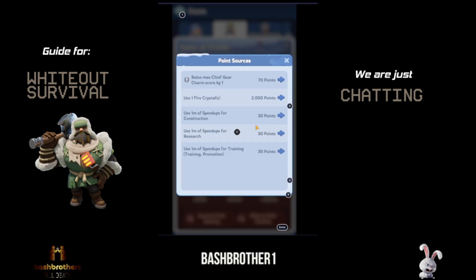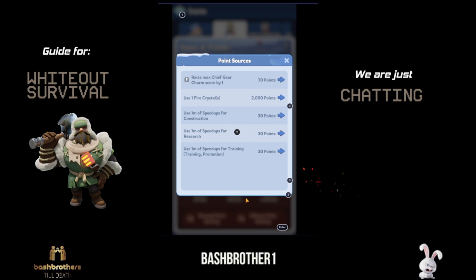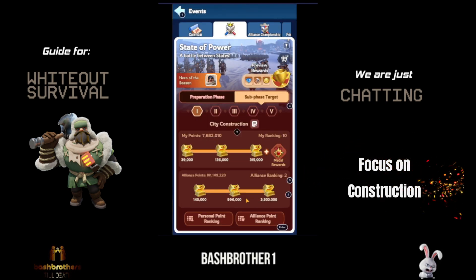For Day One — City Construction — you can use chief gear charm scores, fire crystals, speed ups for construction, speed ups for research, and speed ups for training. I would just focus on construction on this one, guys.